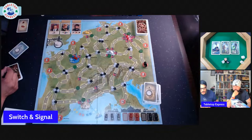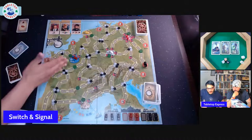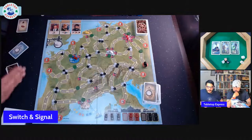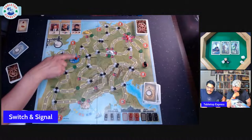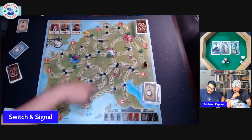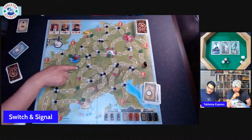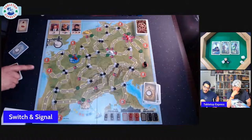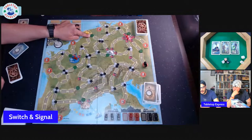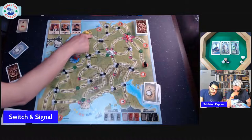When you play a signal card you take a green disc from anywhere on the board and place it. Every city must keep at least one green signal on it at all times — you can't take the only green signal from a city.